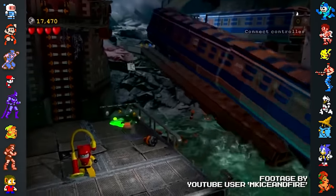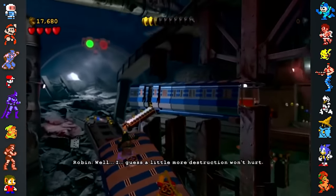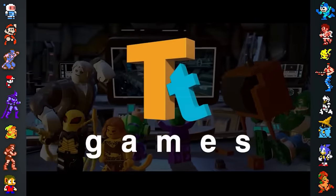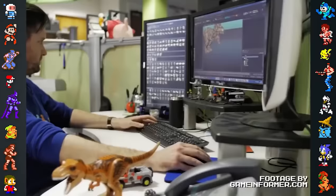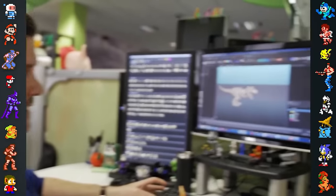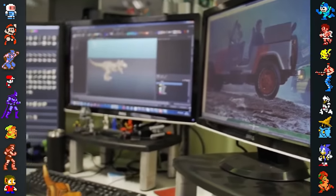Did you know? Traveler's Tales tries to make sure that the vehicles and creatures in Lego games are buildable with actual Lego toys. When making art for the Lego games, Traveler's Tales first searches a database of characters that have already been officially designed. If a model exists, they simply recreate it in their 3D modeling software. However, if a model does not exist yet, they must work with the Lego company to make a 3D model that meets their standards.